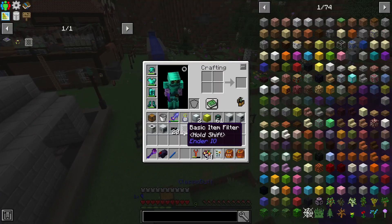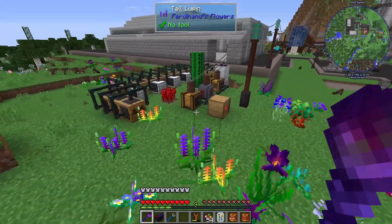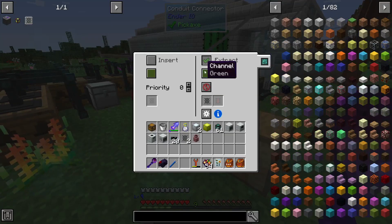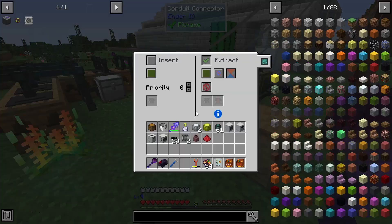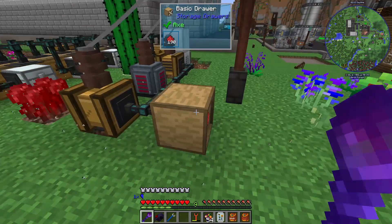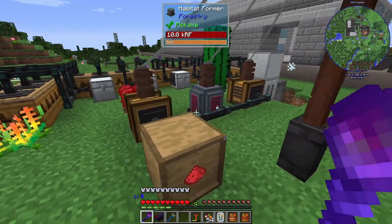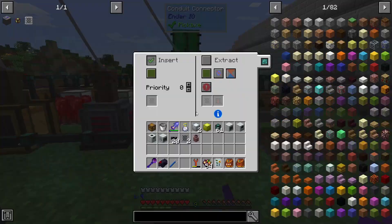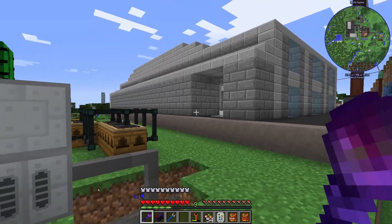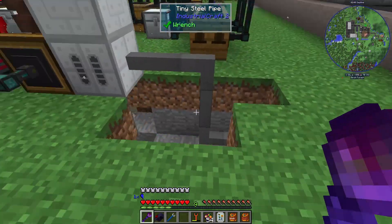I had to make a couple of item filters, making sure I'm only extracting phosphor and the relevant stuff. I ended up with honey in the squeezer which filled all the pipes and stopped the lava generators from working. So we're back to stuff working — I just need to tidy this up and rerun the pipes.